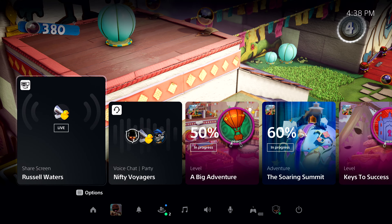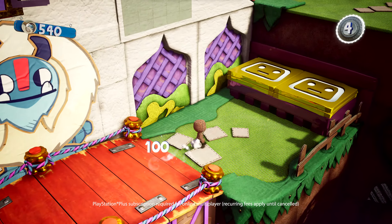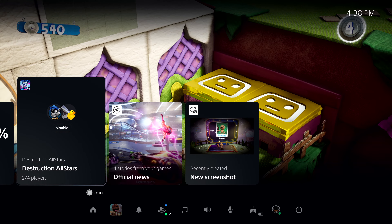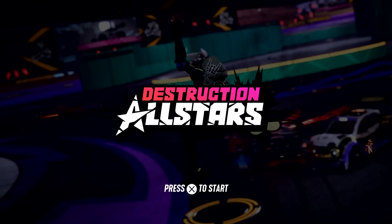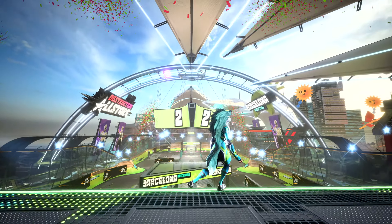So far, we've seen how Activities on PS5 will make it easier and faster to hop back into PS5 games, and how you can get in-game help and chat with your friends. So that leaves online multiplayer gaming. I see that some of my friends are online, so it's time to say goodbye to Sackboy for now and spin up a match of Destruction All-Stars. One of my friends in the party has already started a match, and we can join them from this card in Control Center. Destruction All-Stars now quickly starts thanks to PS5's ultra-high-speed SSD. I think we've got enough people in our party, so let's jump in.